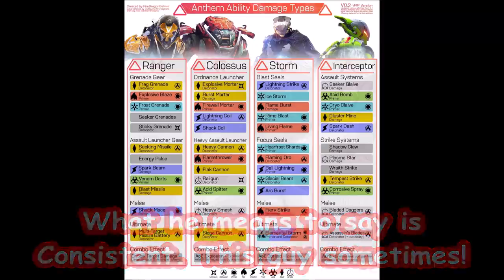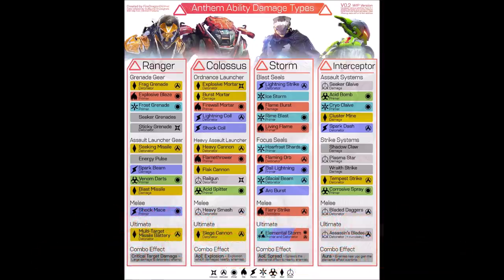Rhyme Blast is a primer. What it will do is prime the target for a combo. However, because it's arc-based, it will freeze enemies in place. Not all enemies can be frozen though — an Ash Titan cannot be frozen. That's not to say it can't be primed; it can, it just won't be frozen in place. Lightning Strike has a similar effect — it's like a stun that freezes them in place for a short duration before they can move again.